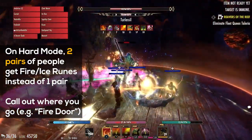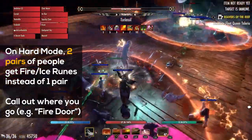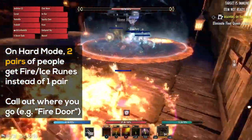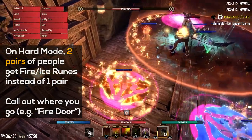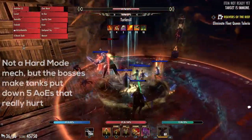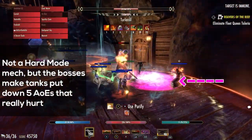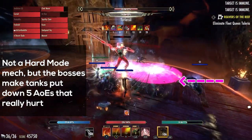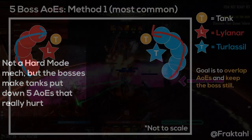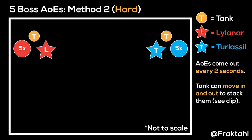Also on hard mode, two pairs of people will get fire and ice runes, instead of one pair on normal, so just call out where you're going — in this case, I'll say 'fire door.' The last thing I want to mention is in the double boss phase, the bosses make each tank put down 5 AoEs that really hurt. Usually the tanks will line them on the outside, but if they're good at timing them, they can stack them. I'll show you a clip from my good friend Bov.